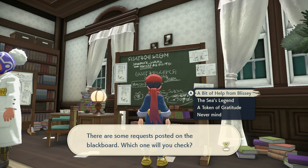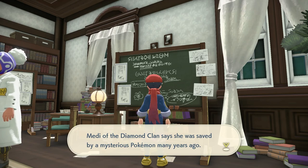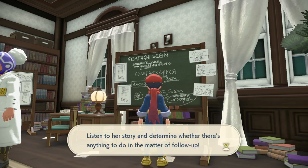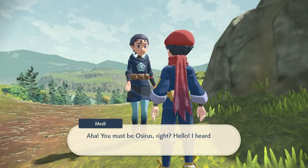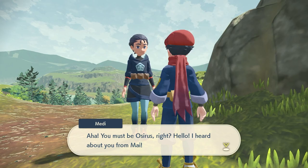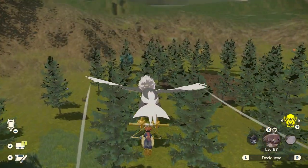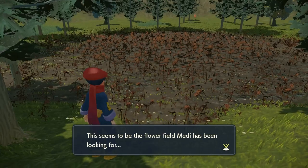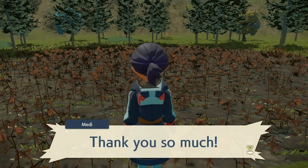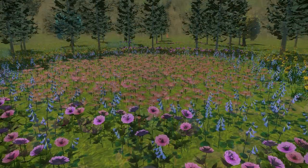Just like the Darkrai event, come to Galaxy HQ, go to Professor Laventon's blackboard, and there will be a request called 'A Token of Gratitude.' The request says to catch Shaymin in a field of Gracidea flowers, so you have to go find the Gracidea flowers. Head to Obsidian Fieldlands, where you'll meet a character called Medi. She will direct you to where the Gracidea flowers are located. Head over from the main camp area and you'll come to a patch of dead flowers — no flowers are growing there yet.